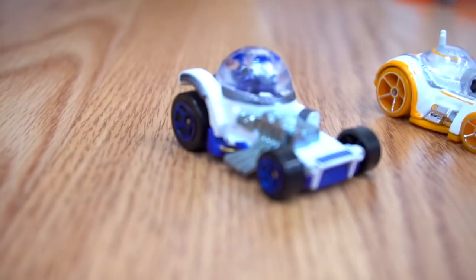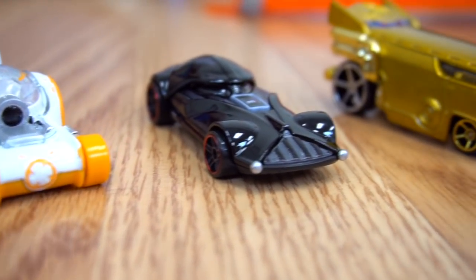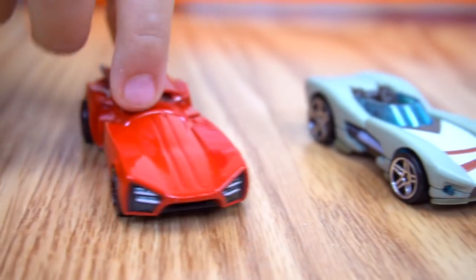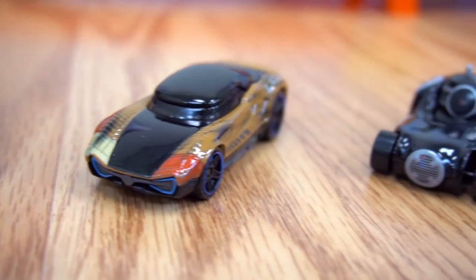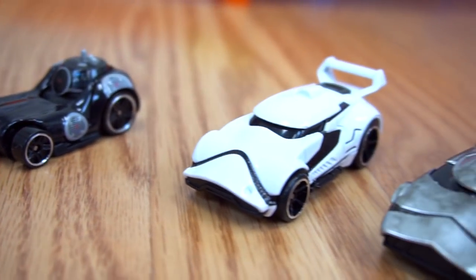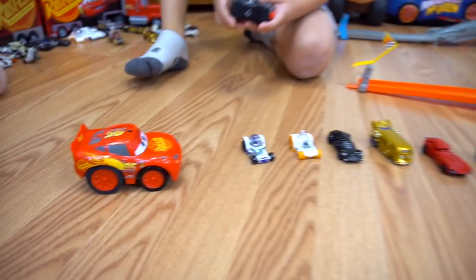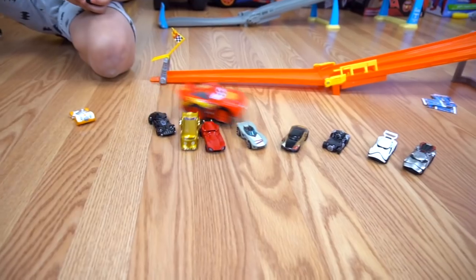Here are some of the new Star Wars cars for the new movie, The Last Jedi — very cool cars! Which one's your favorite? The Praetorian Guard looks pretty cool. And there's the new Rey, Finn, BB-9E — he's pretty cool looking — Stormtrooper and Captain Phasma. All very cool Star Wars cars. And Lightning McQueen is going to crash into them! Oh no — he just did crash into them. Maybe Lightning McQueen is the coolest car!